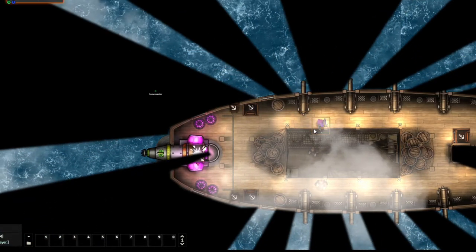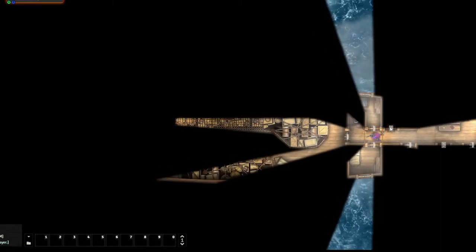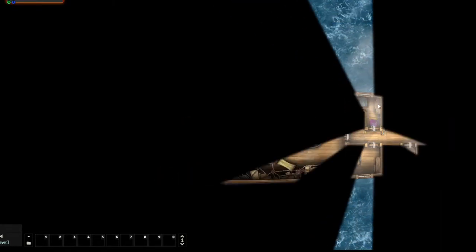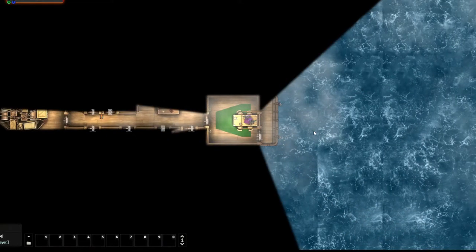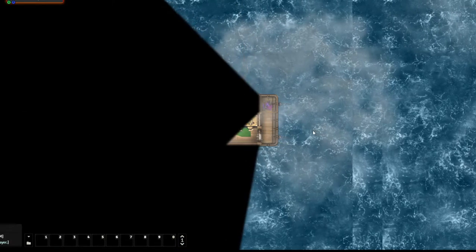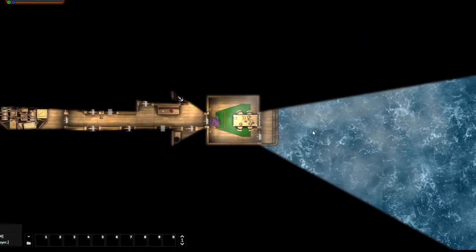I'll walk you through some other changes here. You've seen how the hold works — that still works the same. But if I go into the living quarters, you'll notice it's a lot brighter down here. I've introduced windows to most of these rooms since we're above the water level now. And if you go back into the very back, you will find another room and then a balcony where you can stand and look over whatever map you're adventuring to.